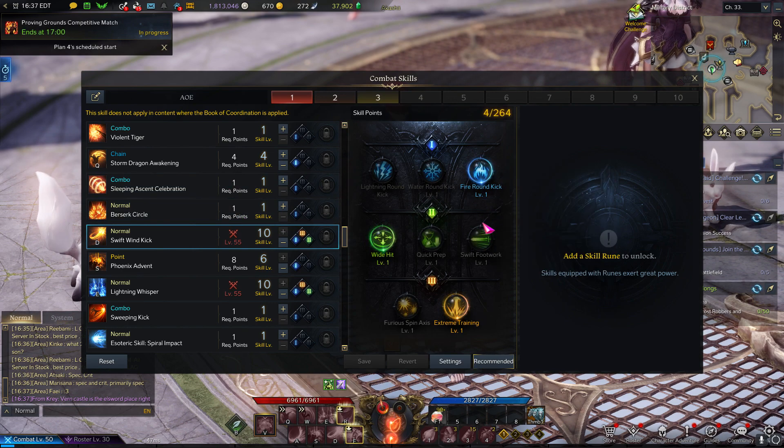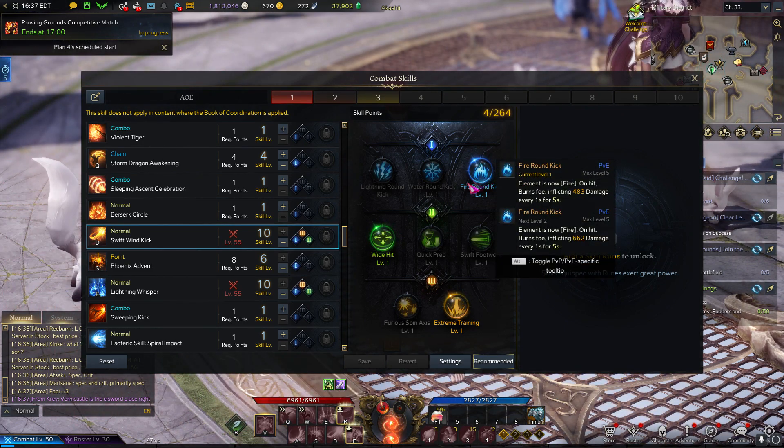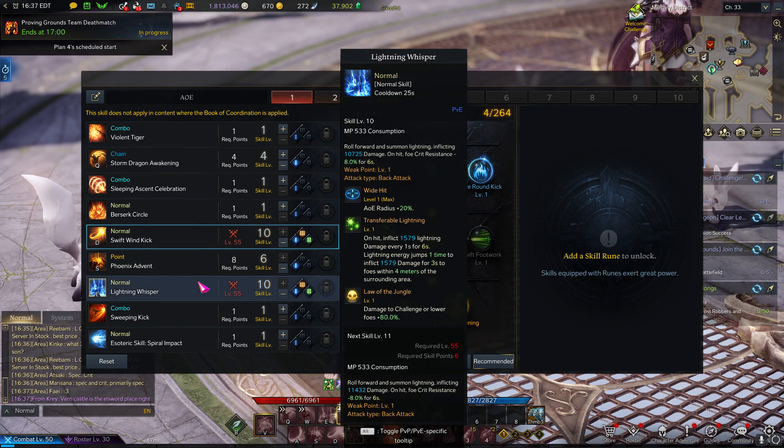Swift Wind Kick, you want this maxed out. If you guys have seen my Wardancer guide, it's the same kind of skill — it's just as important. We have Fire Round Kick with Wide Hit and Extreme Training. Basically it just allows you to go around like a whirlwind and destroy everything.